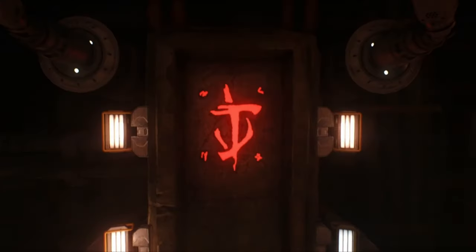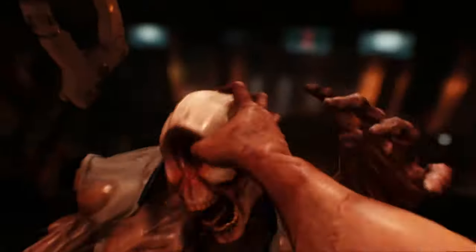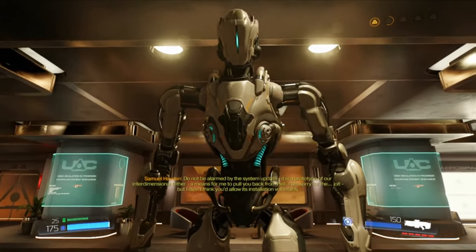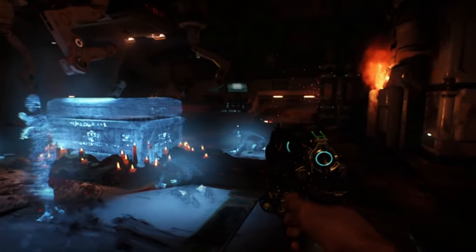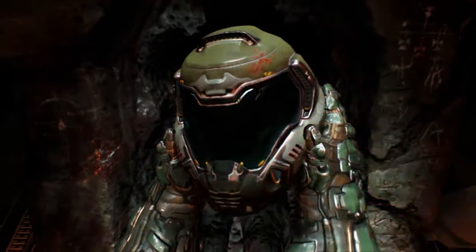On Mars, Dr. Olivia Pierce, a high-ranking member of the UAC, has opened a portal to Hell following orders from an unknown but powerful demon. To prevent complete destruction and chaos, a sentient robot called Dr. Samuel Hayden brought an ancient sarcophagus to the UAC facilities which contained the Doom Slayer, our protagonist, who was awakened to fight demons and to stop Olivia Pierce.